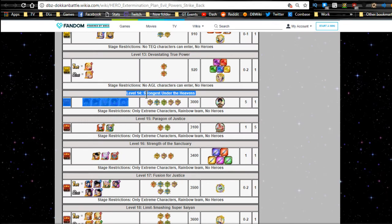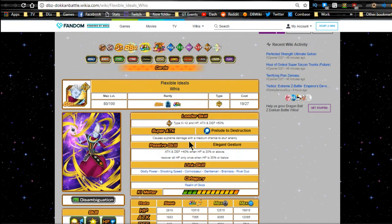In terms of Evil Power Strike Back, on level 14 Strongest Under the Heavens, you have all the metals from that event that can drop. It's definitely a pain in the butt — you're going to want to bring some AOEs. But you can get them to drop over there. That's also relevant for the future because there's another LR Beerus and Whis card that will need those metals as well, so keep that stage in mind.